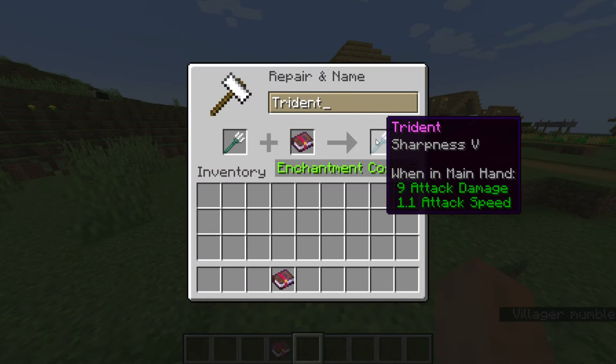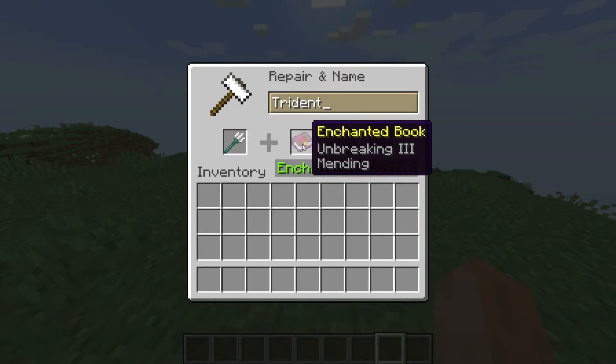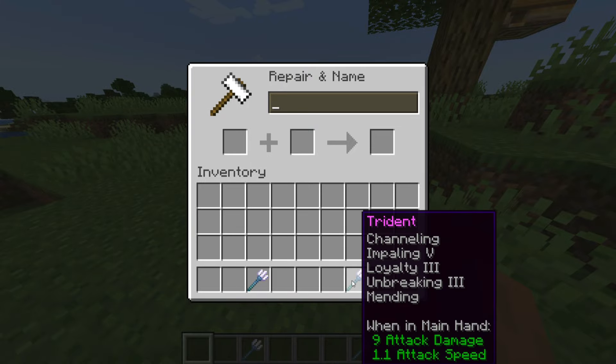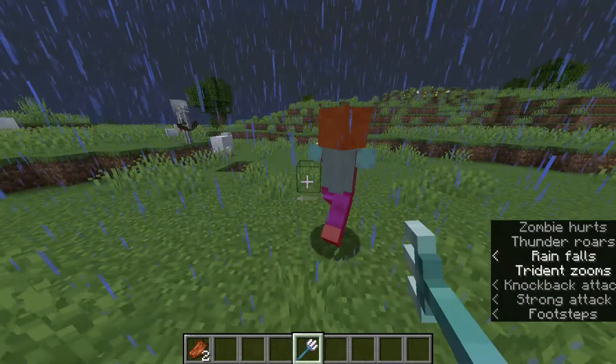You can also add sharpness to a trident with an anvil, but you can't combine it with impaling. You can also add unbreaking and mending to your trident. You can't combine riptide with loyalty, and neither with channeling. So you can either go for a trident with riptide, or for a trident with loyalty and channeling. You can add impaling to both of them.